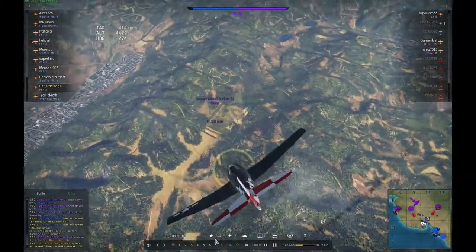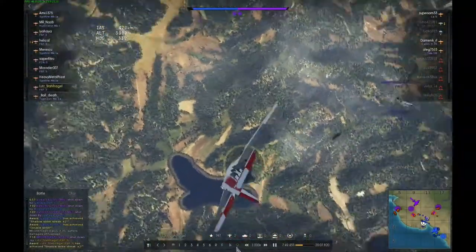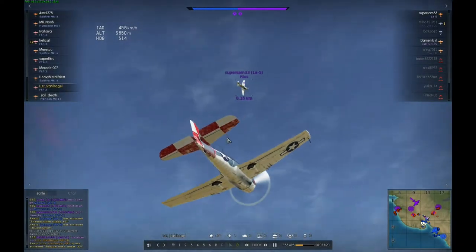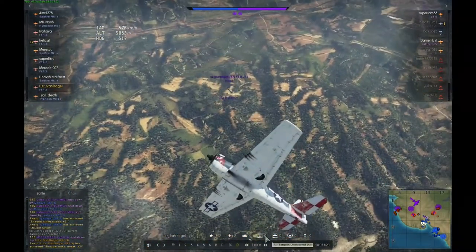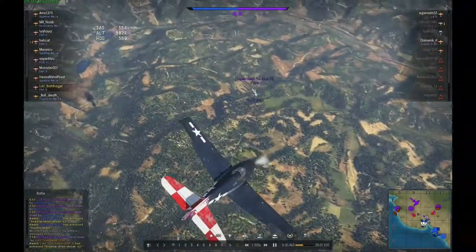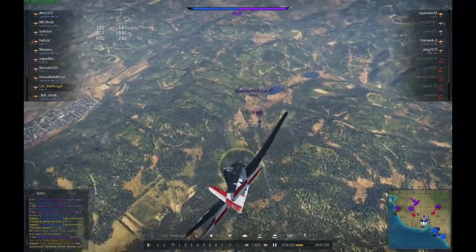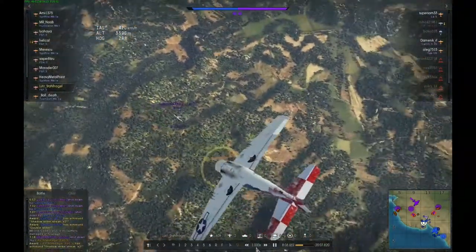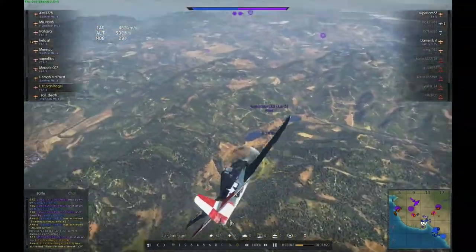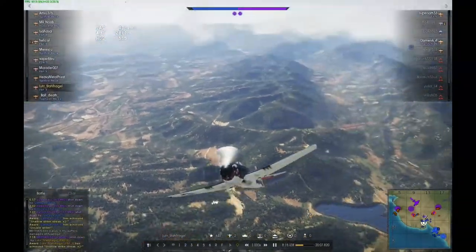The LA-5s are very good energy fighters. That means they are not exceptional in one specific quality — like the Spitfire in turning or the F4U in high-speed boom and zooming. They are like the Bf 109s: a jack of all trades, kind of good at everything but not excelling in one quality. And that's why it's easy to fight in a Hellcat, because you can out-turn it if he wants to turn fight with you.